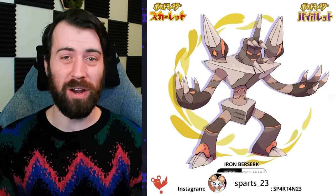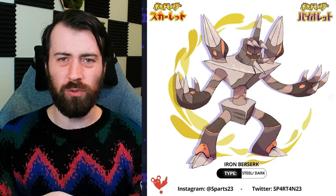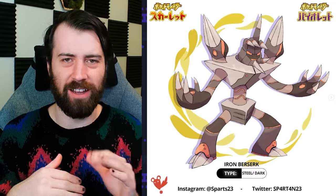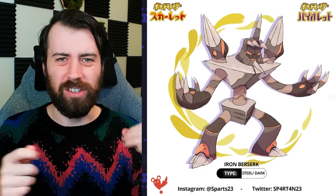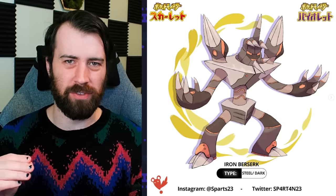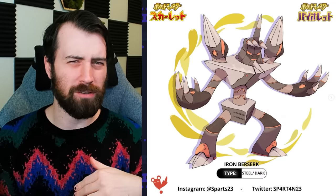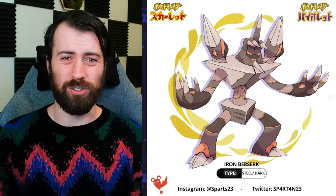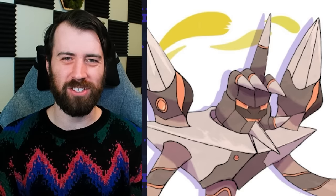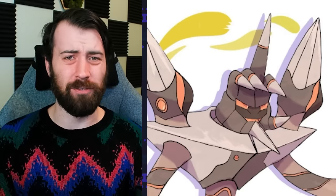Next up, by Sparse 23, we have a future Paradox form of Barbaracle called Iron Berserk. At first I thought this was a past Paradox form because it looks so vicious, but then you look closer and it's just sharp steel edges, very futuristic — it also kind of gives steampunk as well. You can see little iron rivets around this design. The one note I have is that it's Steel Dark, which is neither of the typings of Barbaracle. Usually Paradox Pokémon keep at least one typing from their future or past counterpart — I think Steel Water would probably work for this. Honestly, the design is just great. Also, I just realized it's flipping me off — the middle finger is straight up. I say you should change the type and then your design suddenly flips me off!